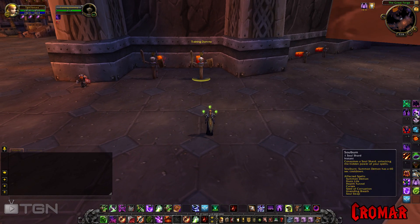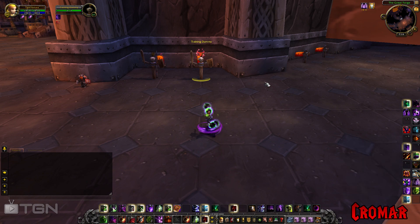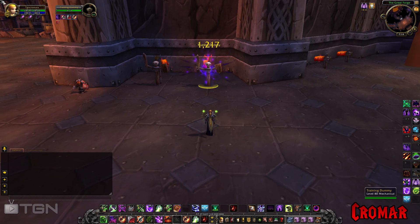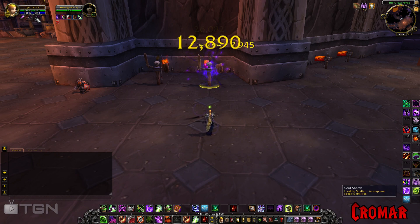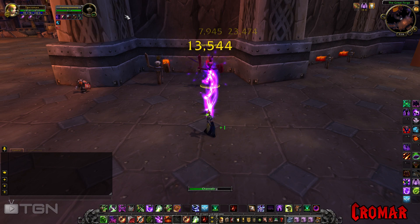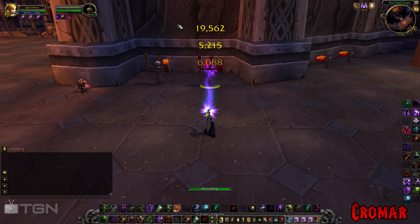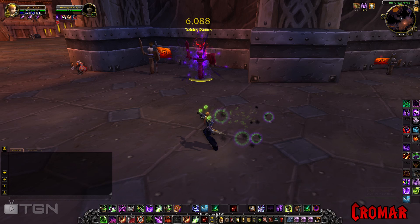There's an extra one in here: Soul Burn Soul Swap. What it does is it actually instantly puts your three DoTs on the target. So if I do a Soul Burn Soul Swap, it instantly puts Agony, Corruption, and Unstable Affliction. I can also follow up with a Haunt. Unfortunately, that does cost two soul shards to get your rotation started. I can continue draining souls to get my shards back, but unfortunately they'll run out again — that's how short it is.